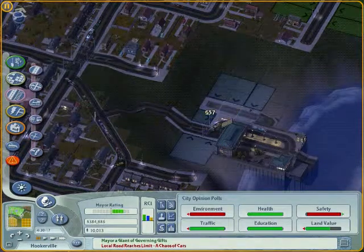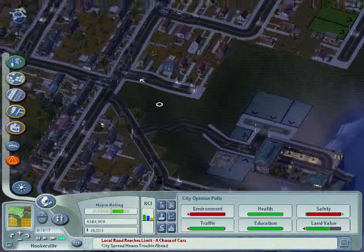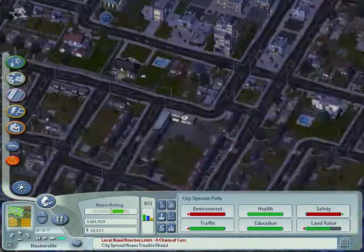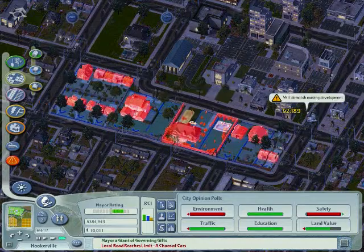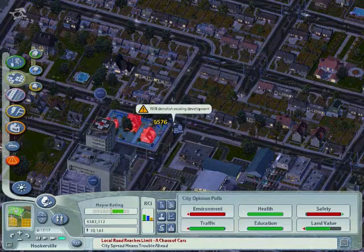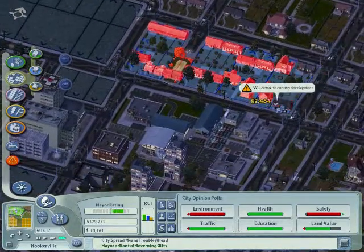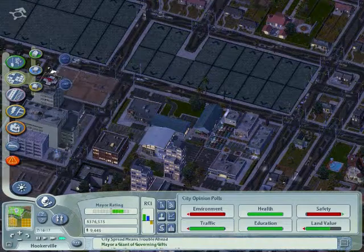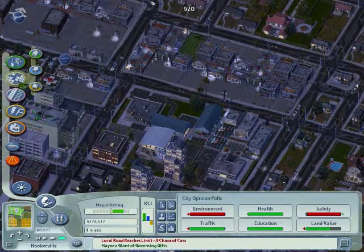Fixing the streets, getting rid of that. Trying to make this look like a good city — I mean it looks pretty fair, don't you think? And I'm sorry, mansions, but you'll have to go because I'm making some stuff here. I'm zoning some commercial, you see. And we don't need that anymore — dezoning doesn't work with roads, so just do that.